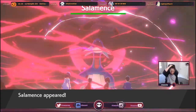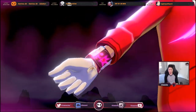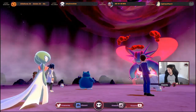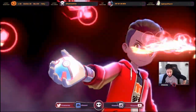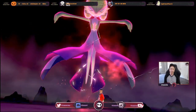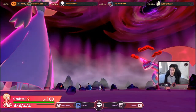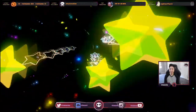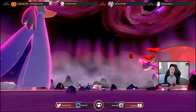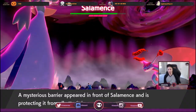We spawned a Salamence — it should have Moxie, right? Hidden Ability confirmed. You could use the Ability Patch if you got the 200 Dynite Ore. I mean, if you've been grinding the Max Lair, you probably have a lot anyway. I guess this is the quicker way. Since I can't spawn Garchomp — it's Shield exclusive — we're just gonna do this last one and that's it, then I'll do the Dragonite after.